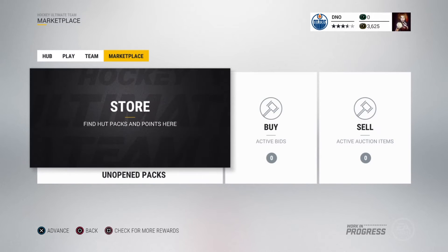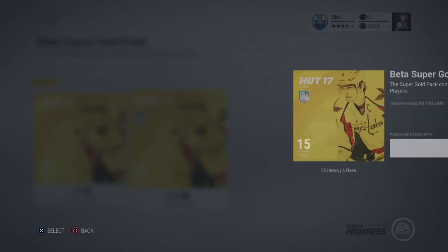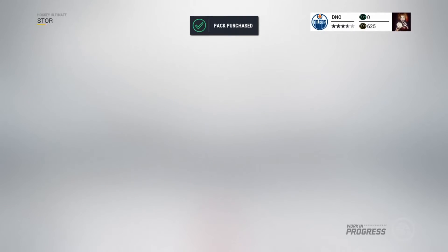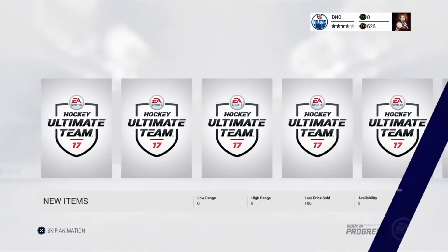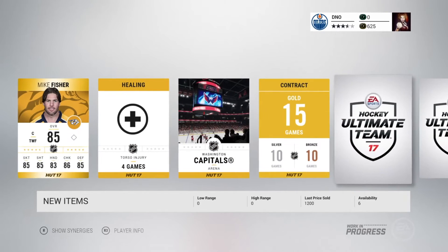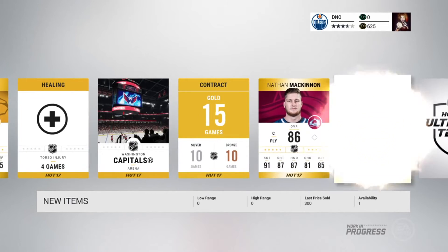Anyway, in the beta, cheers. Let's see what we get. The new pack opening animation is quite cool, I do like it — it's got some vibes of other games. One thing I don't like is that you can see how much the players are worth at the bottom of the screen. So we've got Mike Fisher, a healing card, Washington Capitals arena contract, and Nate McKinnon — that will do nicely.